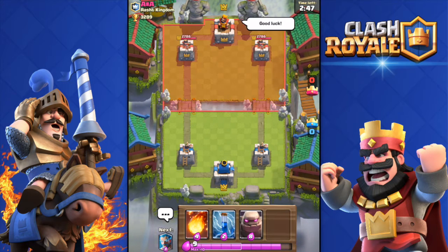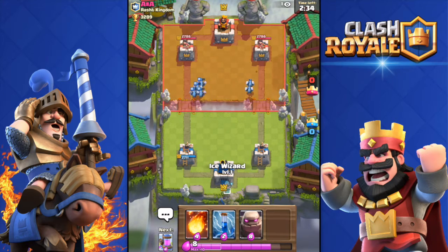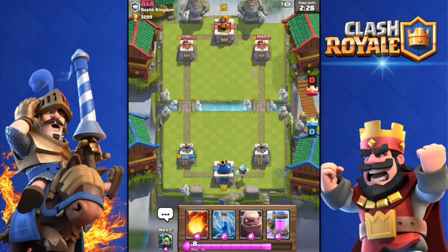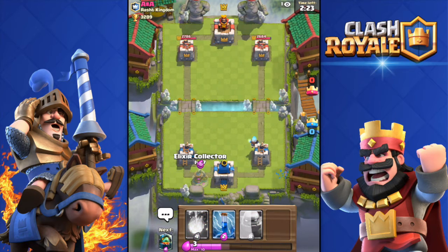Third battle. I have a bad starting hand so I want to cycle through my cards and get my collector. I'm going to throw in the ice wizard first. Someone is cheering for me in the live chat — thank you, probably one of my subscribers. Elixir collector down.